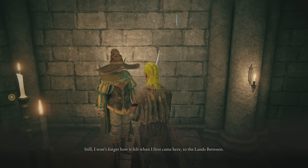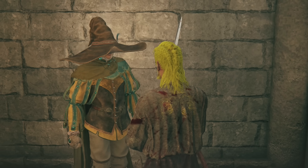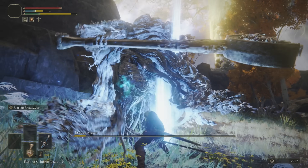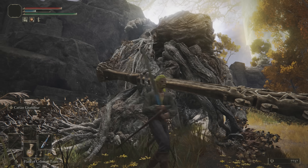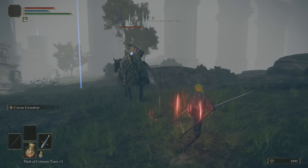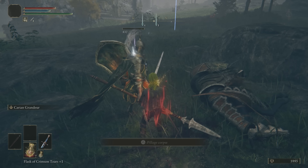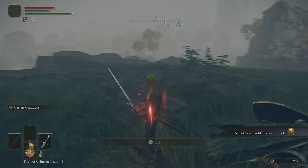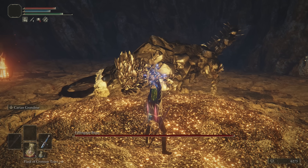Luckily I don't have to do his entire quest line — just make him go to sleep and take his clothes. After being a complete idiot and defeating the wrong Erdtree, I acquired the Magic Shrouding cracked tear. Next was the Ritual Sword Talisman, then the Golden Vow Ash of War, and then I wanted to test my in-progress build against the Falling Star Beast Jr. and also grab a Somberstone 6.